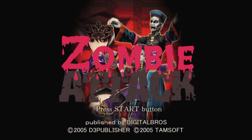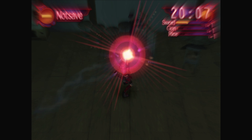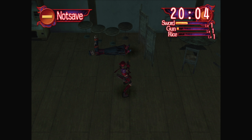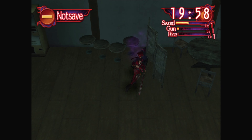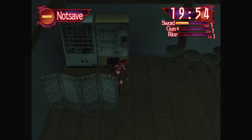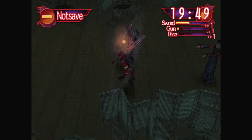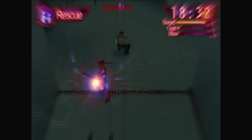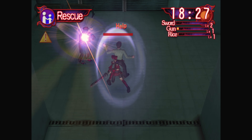Let's get our zombie on with the imaginatively named Zombie Attack from budget label 505 Games — in fact, the next few games are all from them. Zombie Attack takes place during a zombie attack, believe it or not, and you play as Fuyu, a monster hunter. In this scenario, you've got the job of making your way up a high-rise building floor by floor, killing all the zombies and other monsters you find while rescuing any civilians along the way.